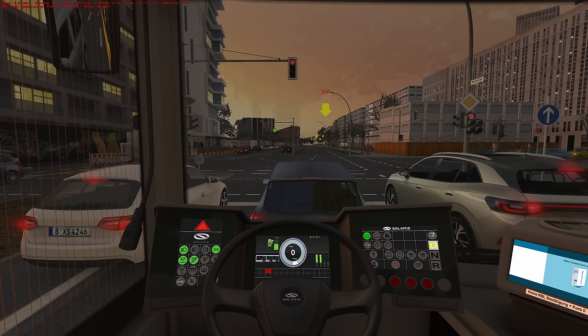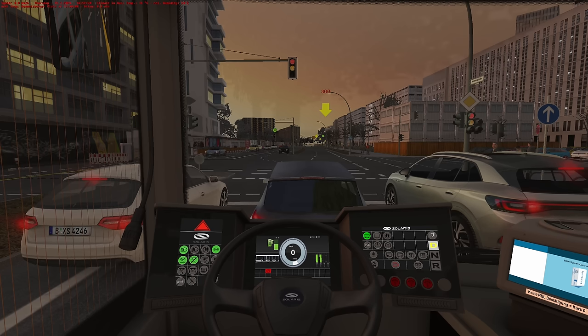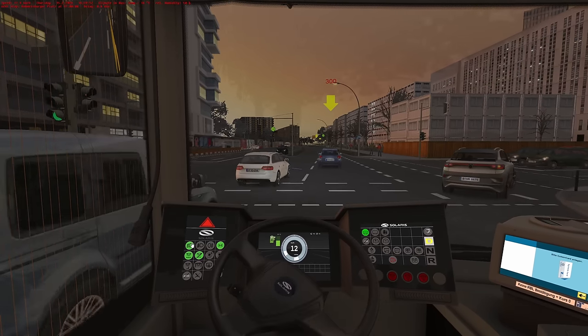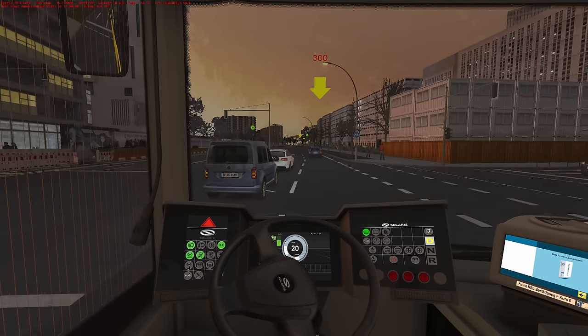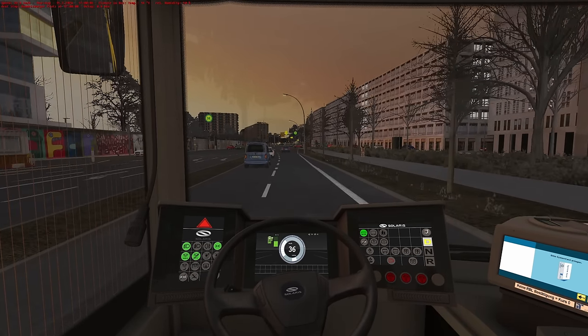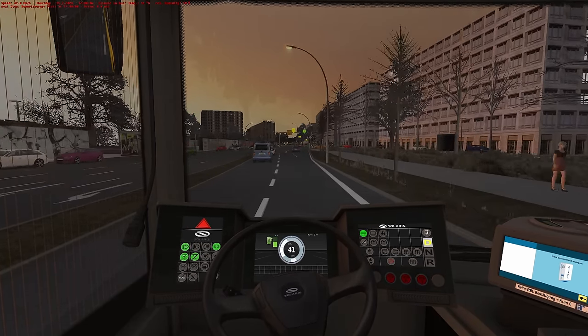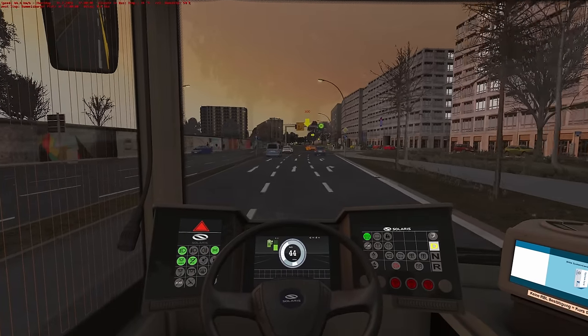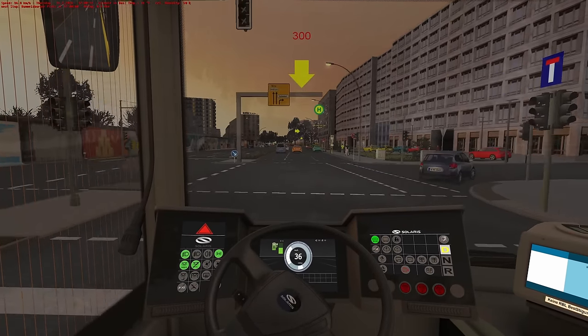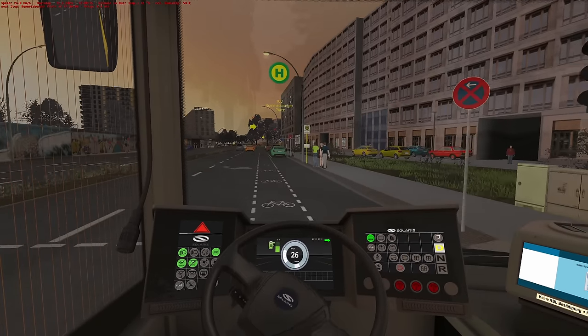The original Berlin for OMSI was set a long time ago, and part of it was when the Berlin Wall was still up. The X10 is very much in the west, so this is one of the only routes where we're in the east of Berlin. It really, really is nice to see — it's lovely when you recognise areas in-game.